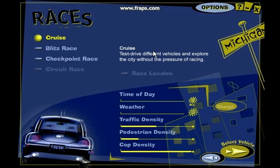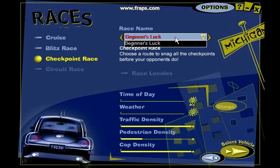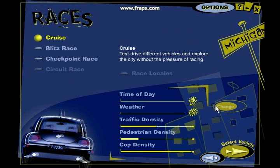In the trial version of this game, you cannot select Circuit Race, but Circuit Race is basically racing around a closed circuit. I should mention that this game is set in Chicago, so whenever you're participating in these races, you are actually racing around the city of Chicago. In Circuit Race, parts of the city are closed off in order to form closed circuits. In the trial version, there's only one Blitz Race and one Checkpoint Race available — Dearborn Dash and Beginner's Luck respectively. The full version of the game contains about 30 races in total, including all the Blitz, Checkpoint, and Circuit races combined.